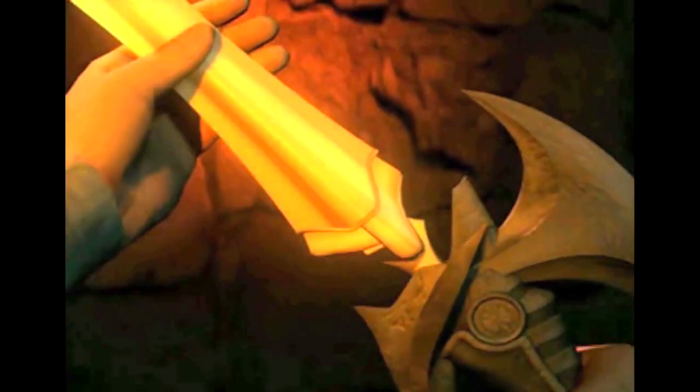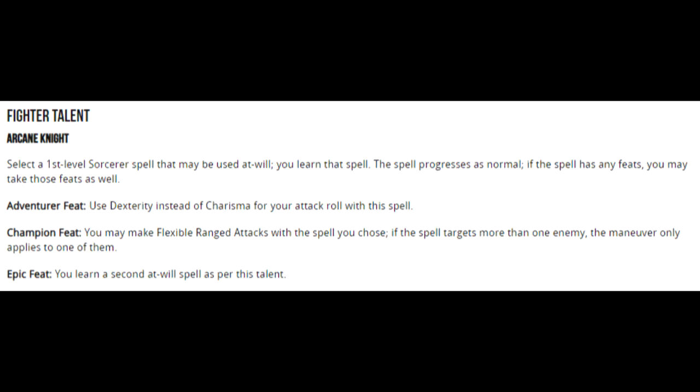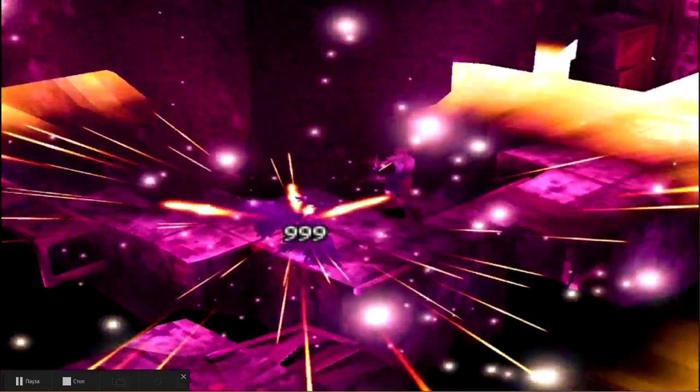Over the course of the video game, Ashley has access to magic through Grimoires. This can be reflected through scrolls granted by the GM, or, alternately, the use of the Arcane Knight talent from the Thirteenth Age Vault, which allows him to fight or take a first level sorcerer spell, leveling it as the fighter does. The last piece of the puzzle are the Break Arts.